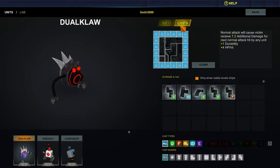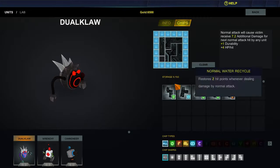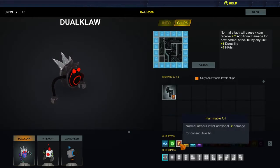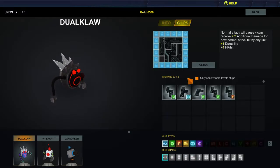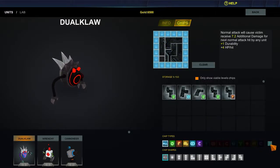You can also upgrade your units by clicking on chips. You collect chips during battle and apply them to give your robots different boosts like hit points or attack. You add these into a zone up here and it's like Tetris — they're different shapes and you have to fit them in as best you can. You can filter chips by type such as attack or defense chips, and also filter by shape to find a chip that fits any remaining gap.